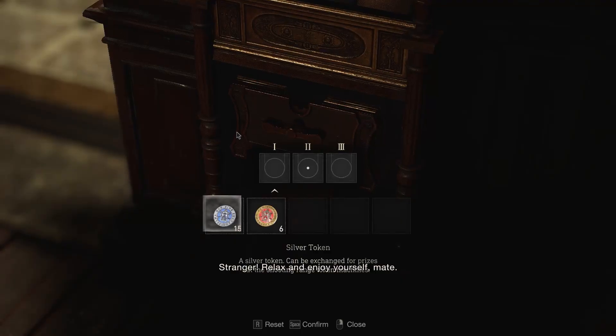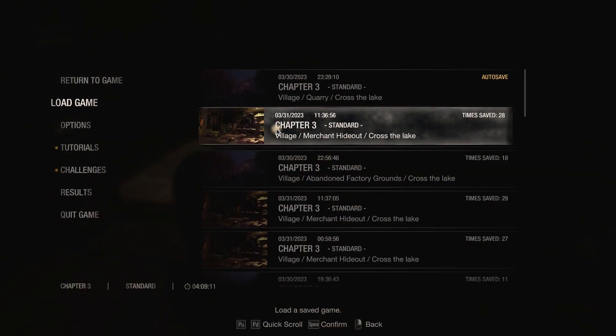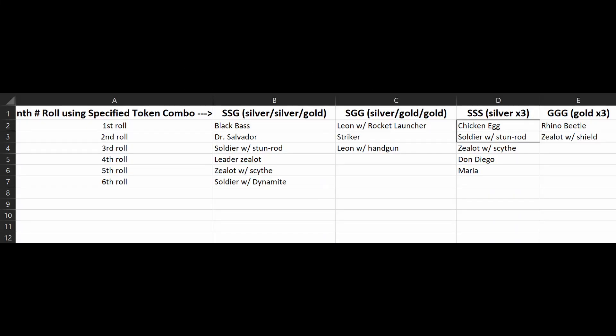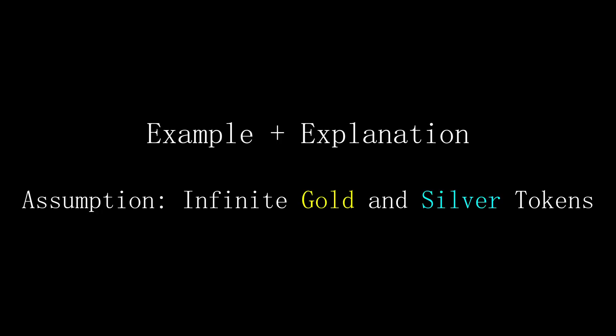Let's do SGG. Remember, order doesn't matter — just keep track of what drops at which roll and you'll get a list like this. And you're done with SGG. Just load back up that fresh save file. We've now determined all four lists, and our full mapped-out list looks like this. Clearly, if you had infinite tokens, you could keep rolling. So what do you do with this information?